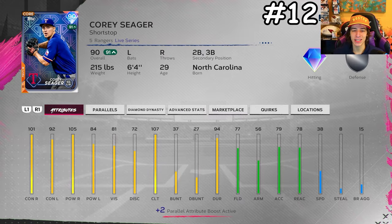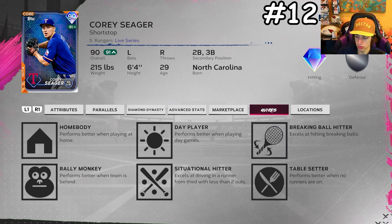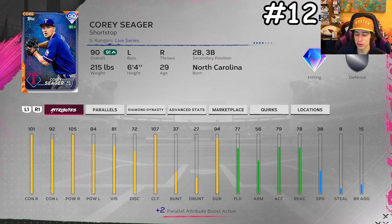The most expensive card so far on the list is 90 overall live series Corey Seager. There's not much to say other than he's one of the best hitting cards in the game — I honestly think he's better than Mike Trout and several other top-tier live series cards because of his attributes, swing, and especially his quirks. He has more and better quirks than Trout, and every Corey Seager card has one of the best swings in the game. This year it's gotten even faster and better.